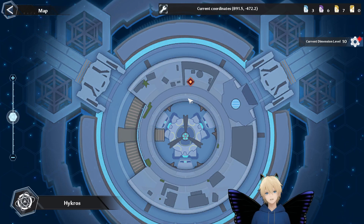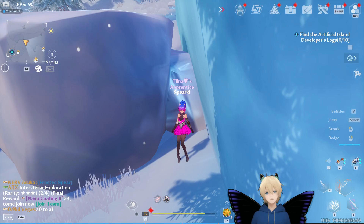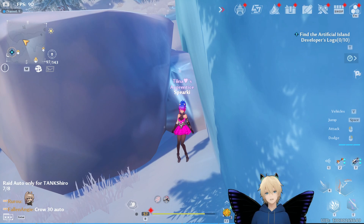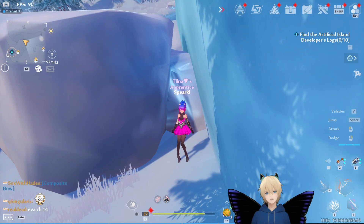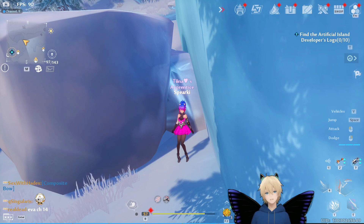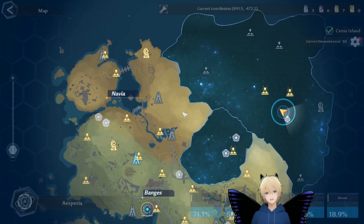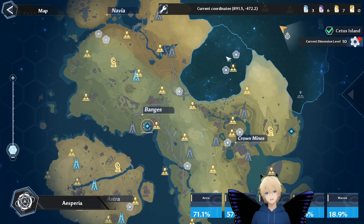Otherwise you will not unlock Bygone, you will not unlock Frontier Class, you will not unlock join-ups — none of that. It will all be locked. The only way to unlock it is by completing the first day in Vera. Once you've done that, you can go back to Asperia, do the Asperia storyline, and once you reach level 43 you can skip to Domain 9.